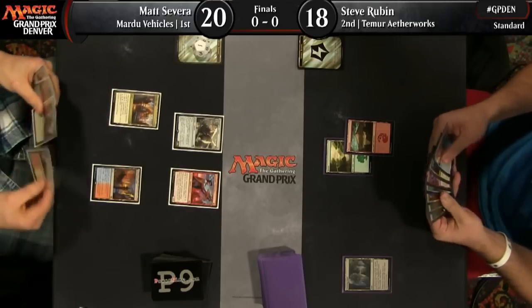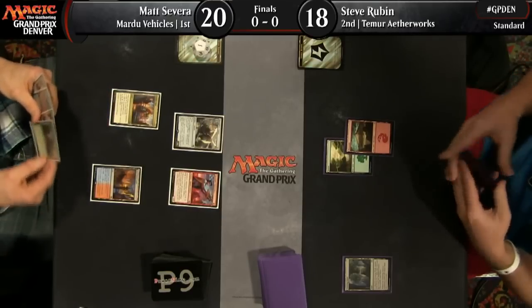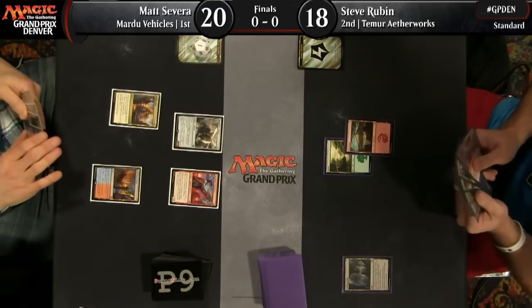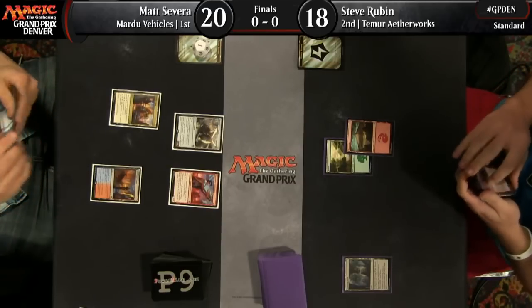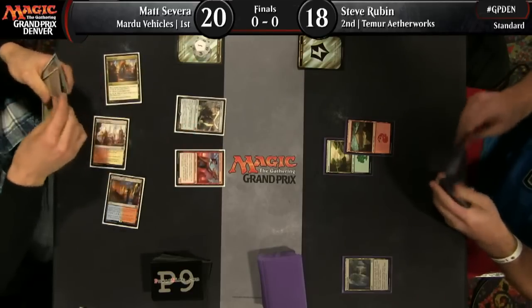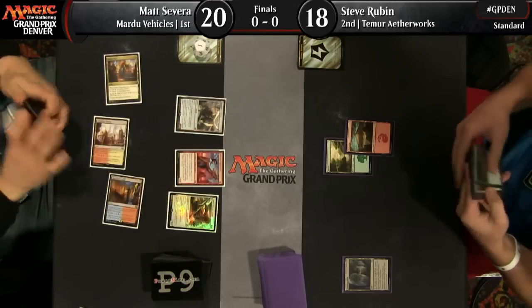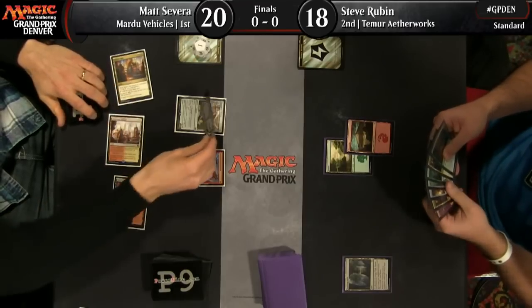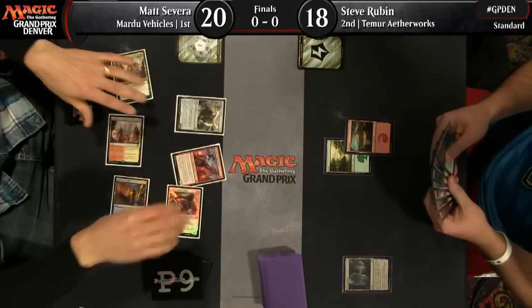Of note, Matt is on six cards here — he did take a mulligan for game one. We're going to be playing a best two out of three match just like you would at your local game store. And is that a Thalia we see here? Thalia, Heretic Cathar.